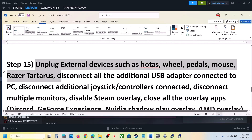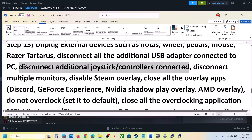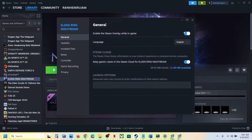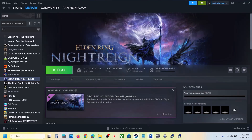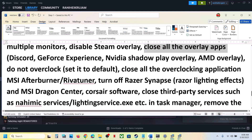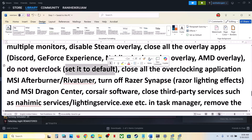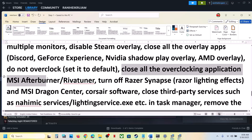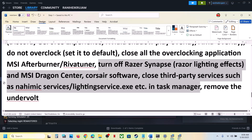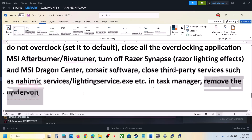The next step is to unplug all external devices — steering wheels, pedals, USB adapters, extra controllers, dongles — and disconnect multiple monitors, trying to launch on a single monitor. Disable Steam overlay: go to the game's Properties in Steam and turn off 'Enable the Steam Overlay While in-Game'. Also disable overlays from Discord and the Nvidia app, or simply close all overlay applications. Do not overclock — set everything to default, close MSI Afterburner or any overclocking software, close all third-party services and applications, and remove any undervolting before launching the game.